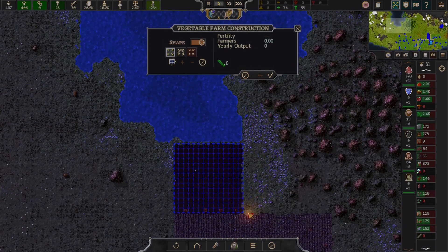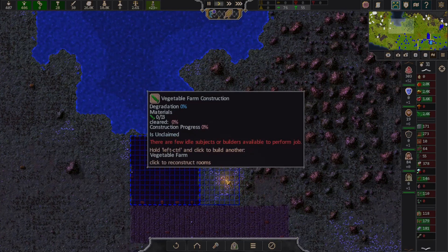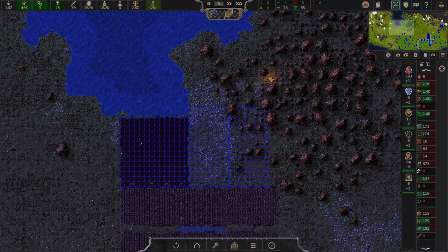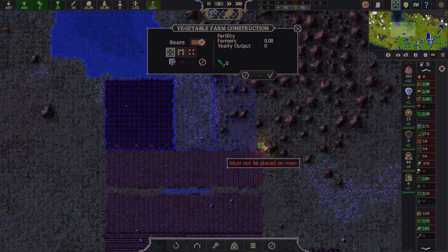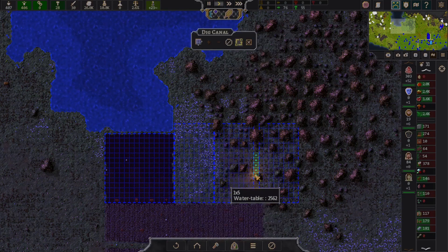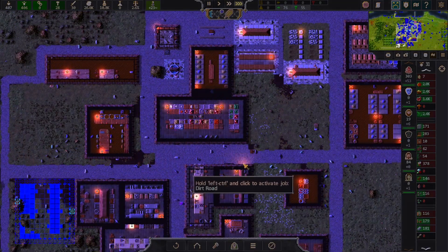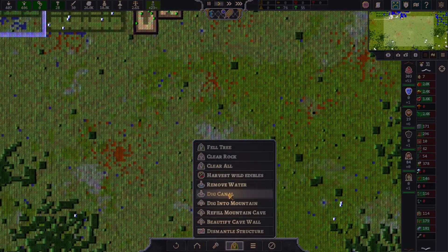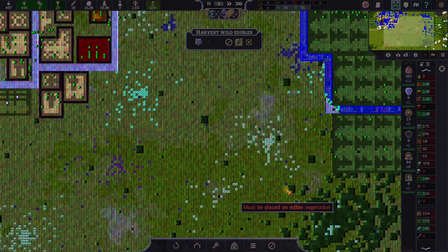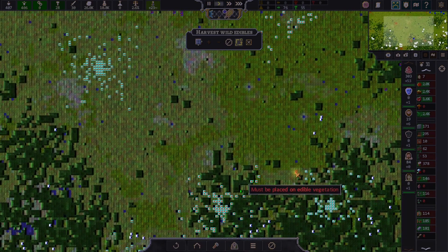Build another vegetable farm, put it right here. And a fruit farm. And another vegetable farm, just to keep that ratio going. Do not want to mess up our ratios because we will have hardship. It's almost winter. I think I want to harvest a little bit more extra cotton. We don't need extra food at this point — we're so loaded on it. But the cotton we're constantly running low on.